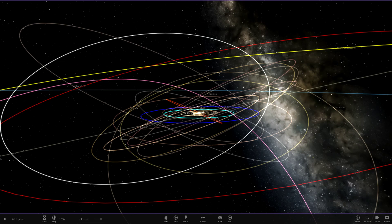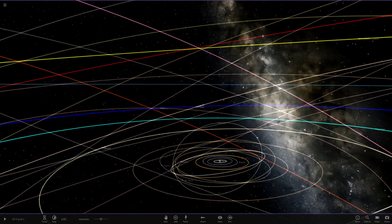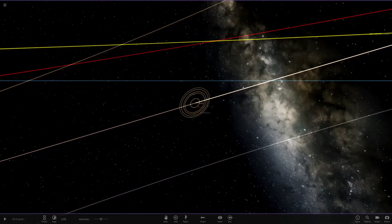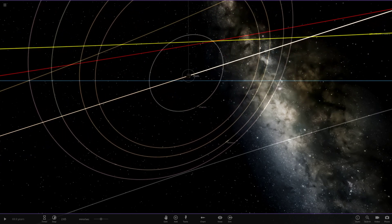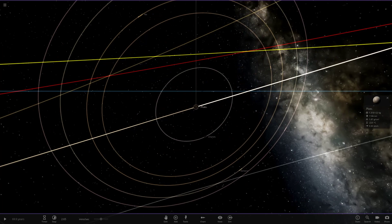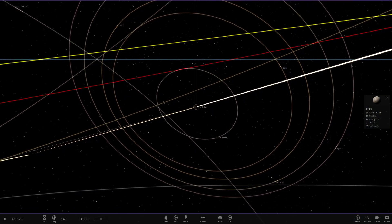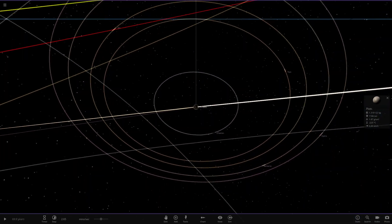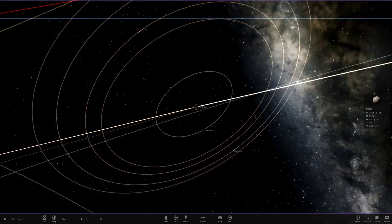Hello everyone and welcome back to another Universe Sandbox 2 video. Today we're heading to the Pluto system, which is somewhere we've never really visited in videos before, so it's the first time for the Pluto area. I've got all its moons set up already, and our goal today is a continuation from previous videos I've done, so if you've not seen them definitely go check those out. It's basically where I make a planet's moons larger and we see what chaos unfolds.